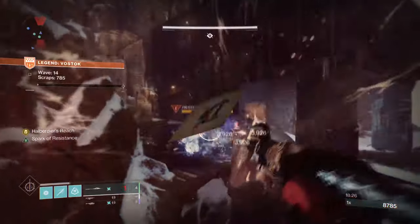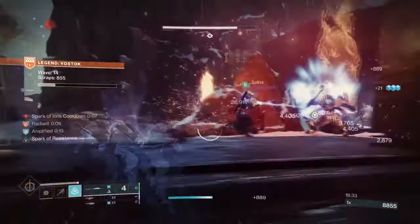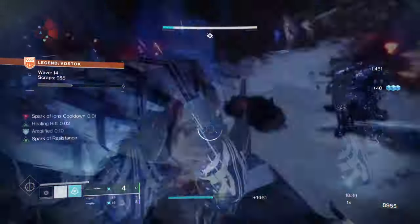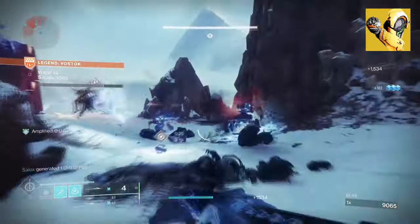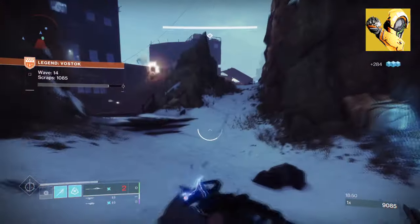How many of you here like crabs? I've never eaten one before, but I've seen them in the wild. Today's Hunter build is going to envision the idea of going all-out crab by using Triton's Vice and Edge of Concurrence exotic, to create a pretty strong ad-clearing build with good defense. Triton's Vice is an exotic that not many people use as they don't generally enjoy glaives, but people should be sleeping less on glaives — especially in something like Onslaught mode.